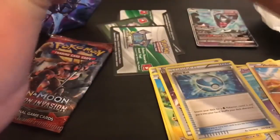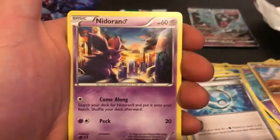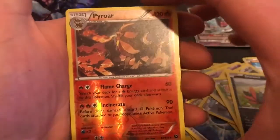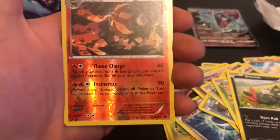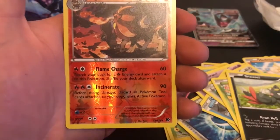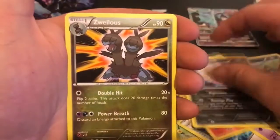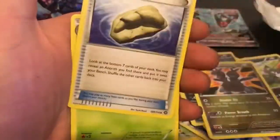Next pack is Steam Siege. We haven't pulled well — just one point at the moment. We have Nidoran, Clauncher, Fletchling, Hoppip, Sneasel, a reverse Pyroar rare — that's another point — a Spirit Tomb regular rare, Wireless Claw Fossil, and Anorith.